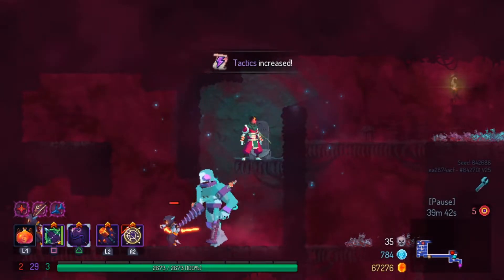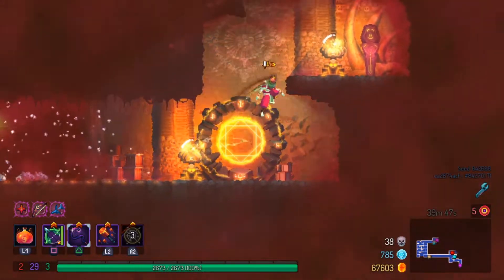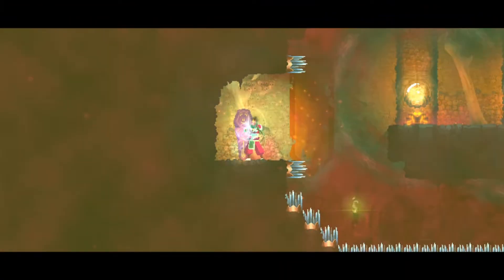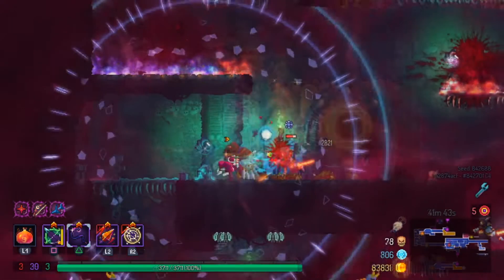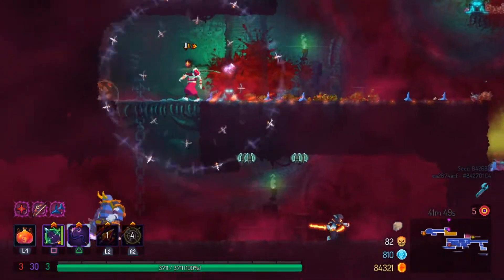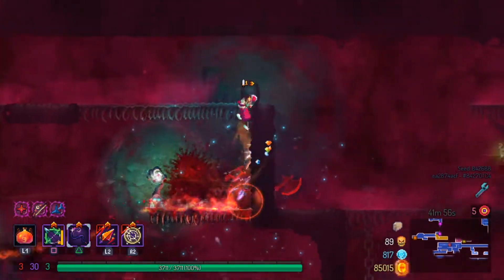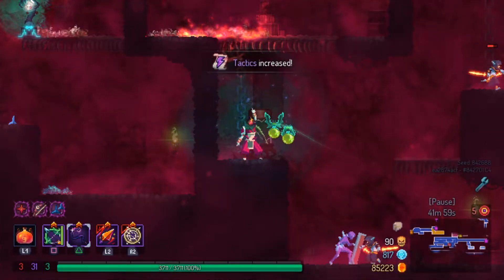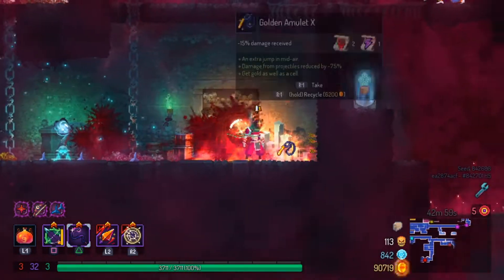We get a scroll amulet so we're sitting really well on damage, but one hit is going to absolutely destroy us — we cannot take any hits. My personal philosophy with tactics is: screw health, just get all the damage you can. That has good moments and bad moments. The bad moments come when you take hits and get wrecked. I also picked up a Valmont's Whip — it just wasn't doing the damage I wanted, so it didn't really work out.